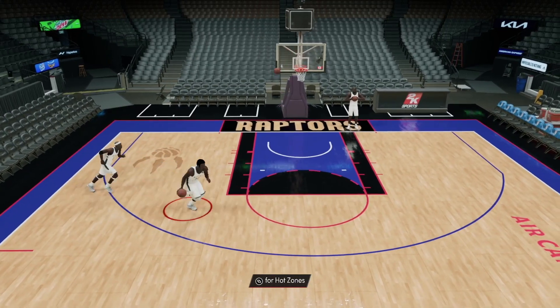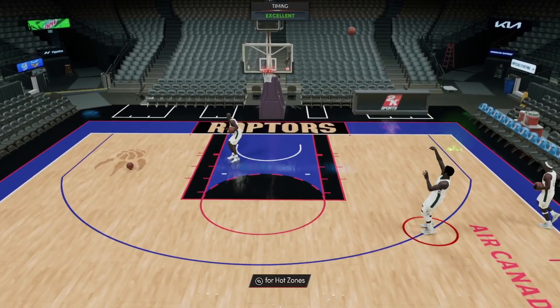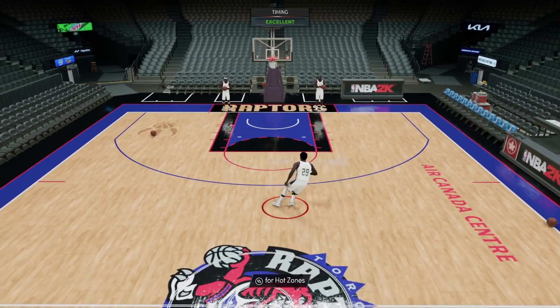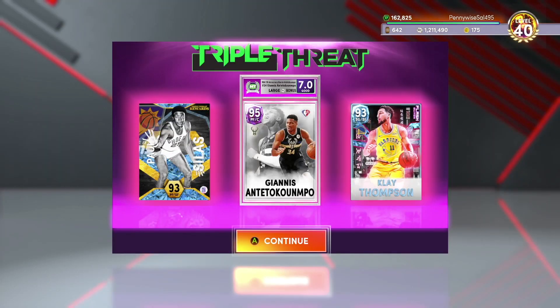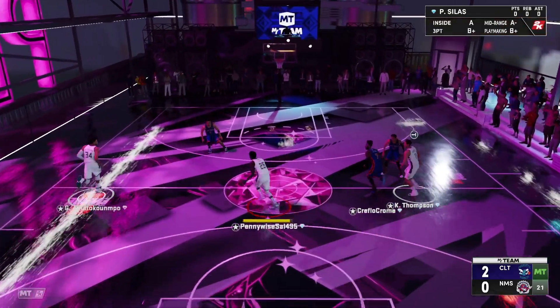Paul Silas is going to be a big part of that team. We'll have to get his jump shot down, learn how he plays, and get really good with his Hall of Fame Interceptor. We'll have two Hall of Fame Interceptor players on the same lineup — likely KG and Paul Silas — which will be very scary for opponents. For the tripled-up online game we're going to run Giannis, Paul Silas, and Klay Thompson so Paul Silas can be on the wing and we can see what rotations and intercepts we can create.